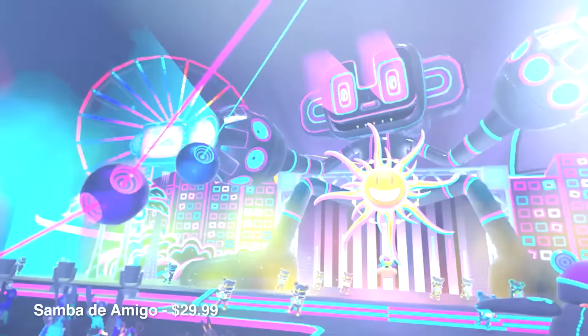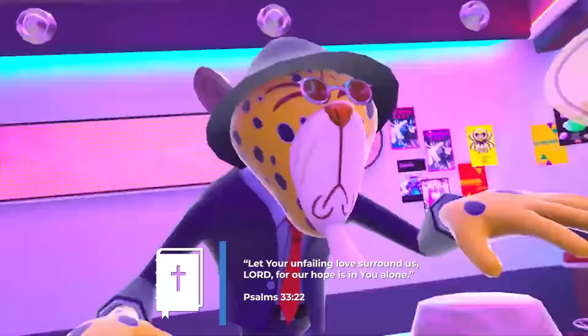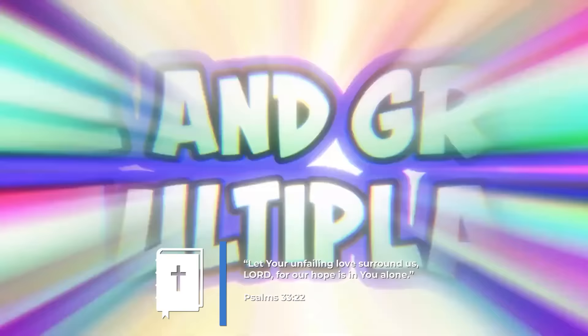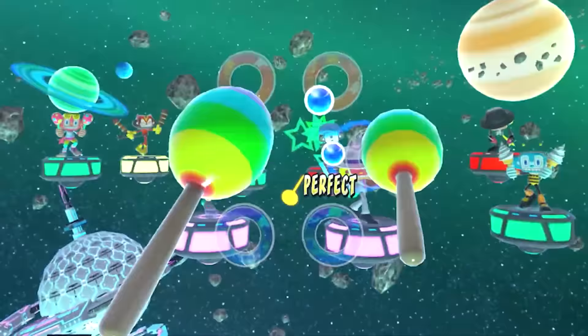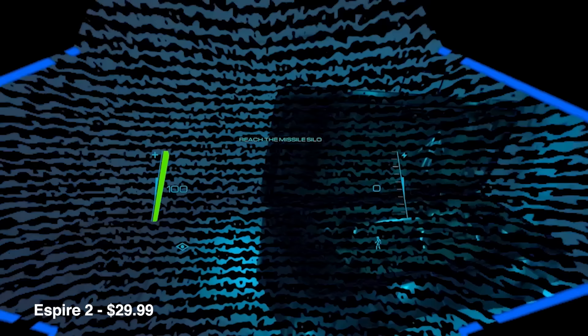Samba de Amigo has a really cool mixed reality mode. The main game is a blast, but the mixed reality mode adds elements that actually change your world and bring the Samba de Amigo universe into the real world. I was surprised how much of a difference it made. If you like rhythm games, Samba de Amigo is a great mixed reality choice.